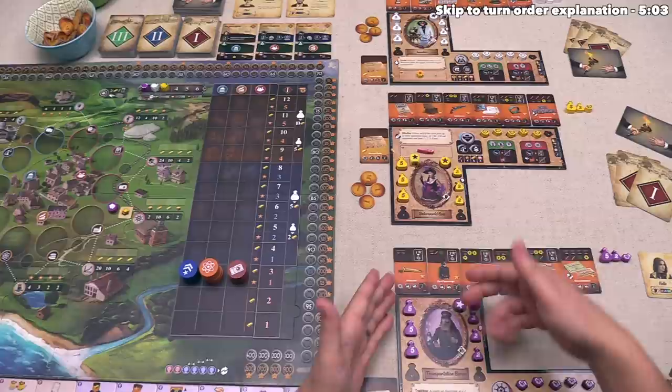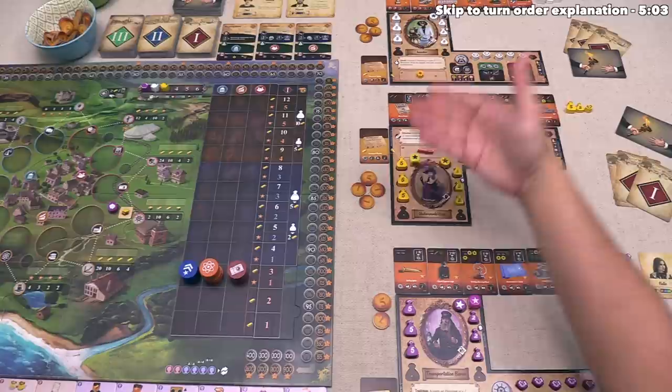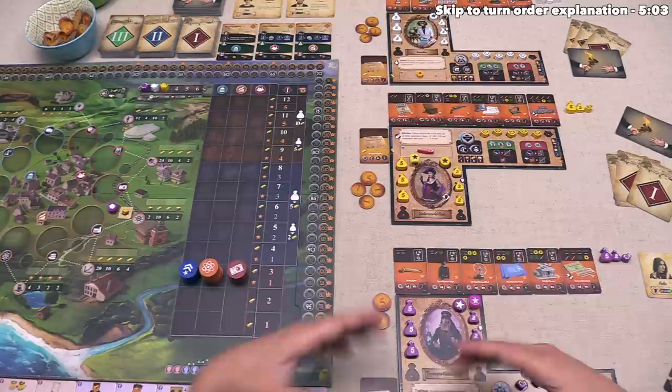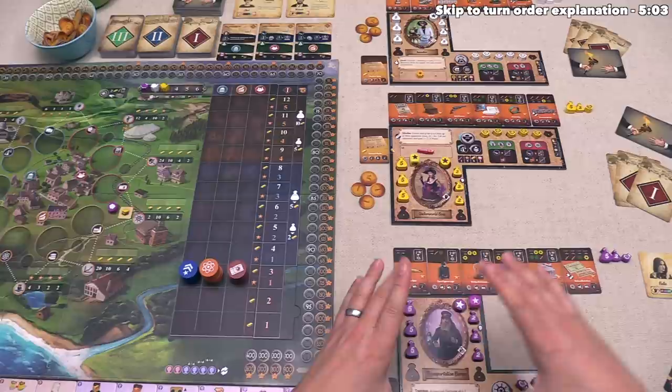This is the above-board orientation, and this is the underhanded orientation. During setup, each player can decide which of these two orientations they want, and that's important because it affects your special ability throughout the game. In general, the above-board special abilities are peaceful in nature, whereas the underhanded abilities can negatively affect your opponents. The rulebook suggests that for your first game, everyone play above board, but for this tutorial, I have the underworld boss being underhanded so we can see one example of these negative interactive abilities. The only difference between above board and underhanded is that special ability — the rest of the icons are the same.